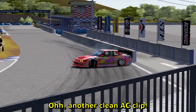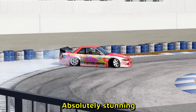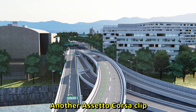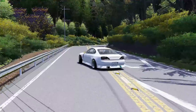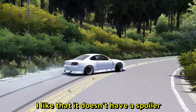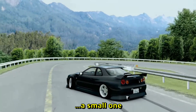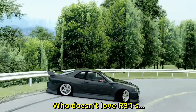Another clean Assetto Corsa clip — this is looking beautiful. Look at the livery on the car, absolutely stunning. Another Assetto Corsa clip — there's an Evo going very fast on a highway. More clean Assetto Corsa content: a beautiful white S15, I like that it doesn't have a spoiler — well, it has a small one. And who doesn't love an R34? Come on.